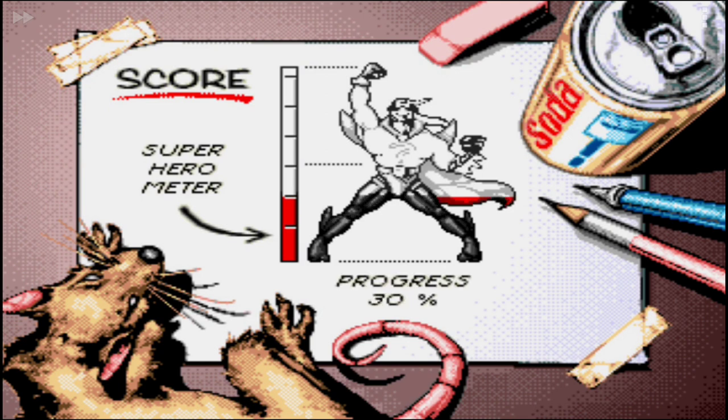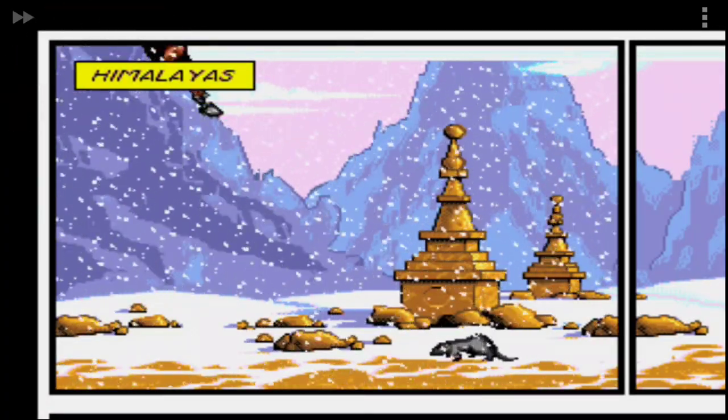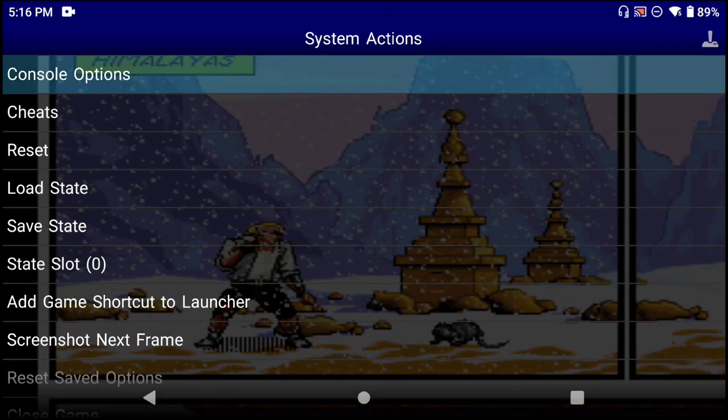30% progress - that's another level done. Welcome to the temple - now we're going to call it here. To help keep track, I'm going to save state because this game has no save file, so I can't save normally. Either way, that's going to do it for this short first episode of Comix Zone. I'll see you guys back here next Wednesday for part two.